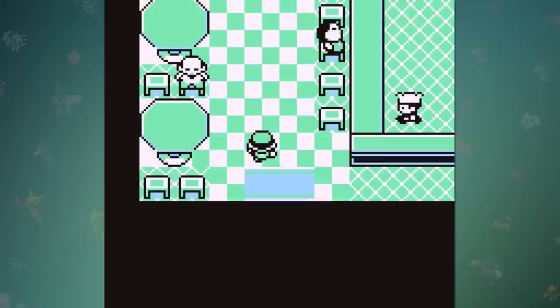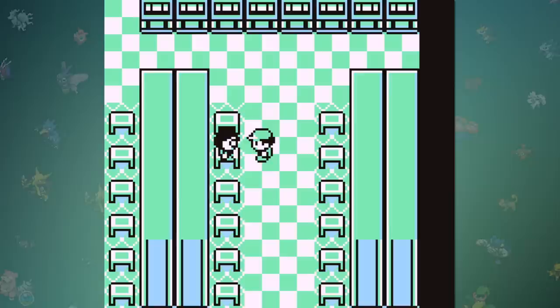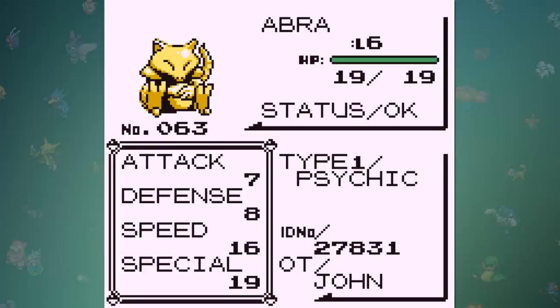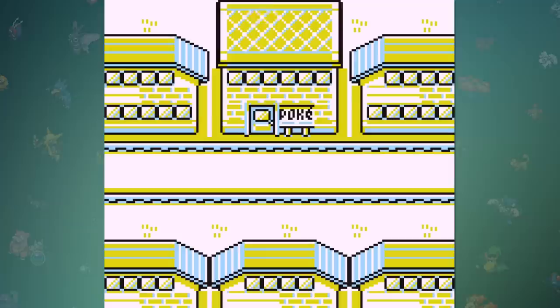Now that we've finessed our way into Cerulean City, we're going to want to collect the coin case at the diner. If we go into the game corner, we can pick up 120 coins off the ground, which is conveniently enough to redeem one special prize next door: Abra. Although Abra is too weak to fight against anything, it will always know the move Teleport, which will have a bunch of different uses that we can take care of right now. We can use it to fly back to Saffron City to save some time, but the big use for it is south of the city.